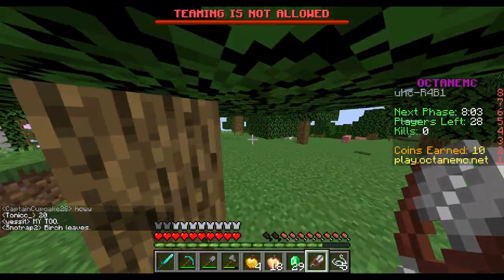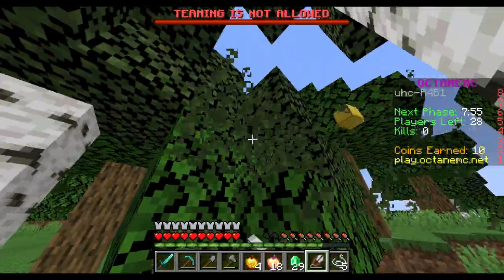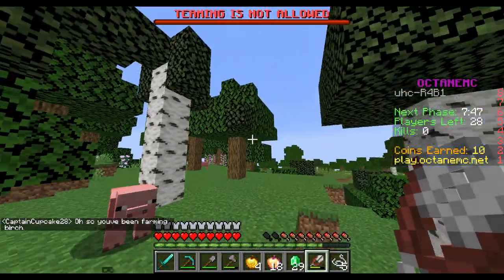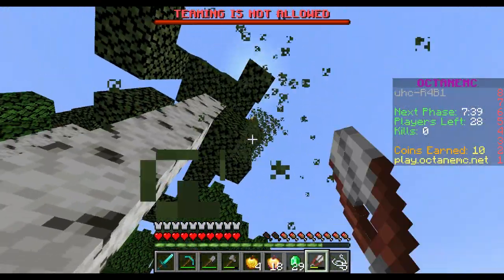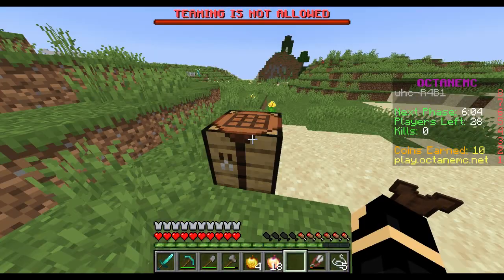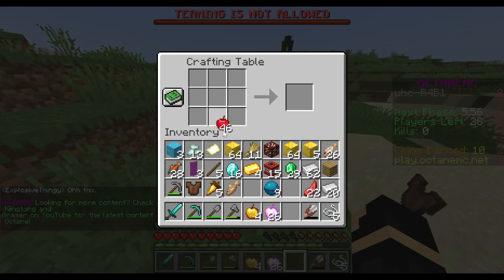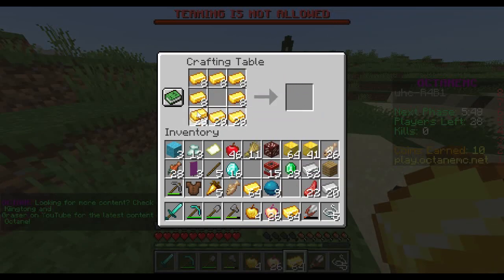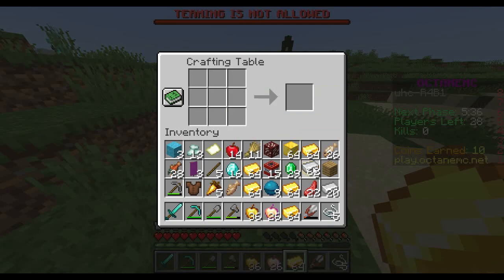I'm not gonna get a huge stack of notches though, because on this server there's a cooldown — it takes a minute and a half before you can eat the next notch apple. So I'm gonna be able to get dropped because I can't heal with the notch apple constantly. So I'm gonna make a lot of these into normal golden apples too, which will help me in the long run. Getting more golden apples is probably the play, but we'll see.